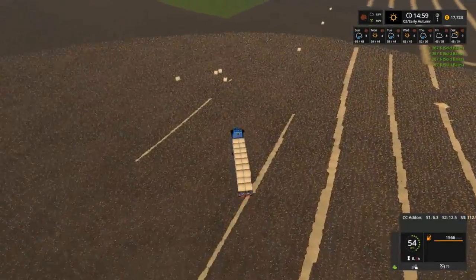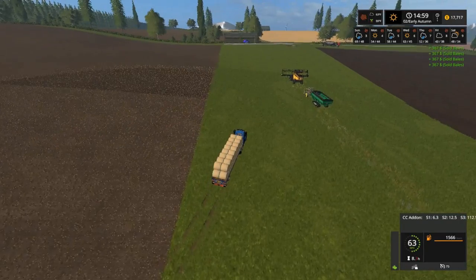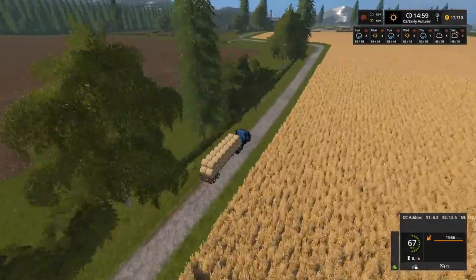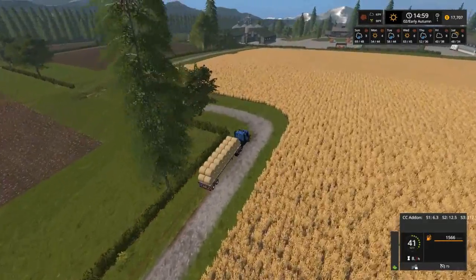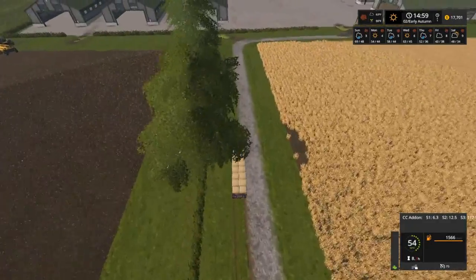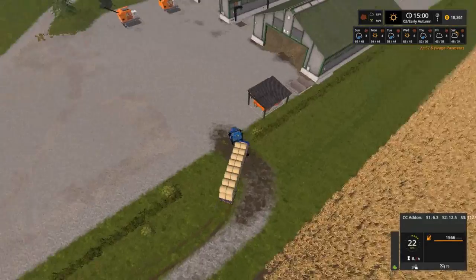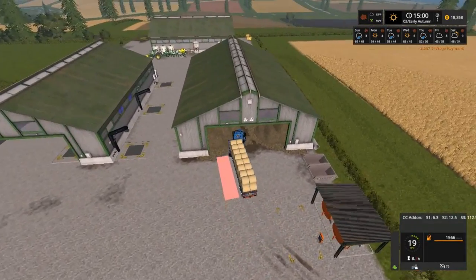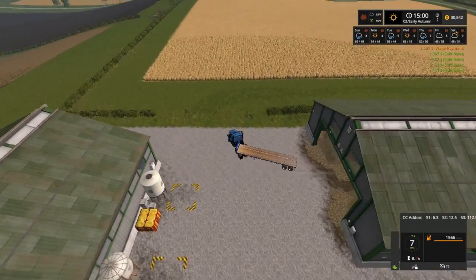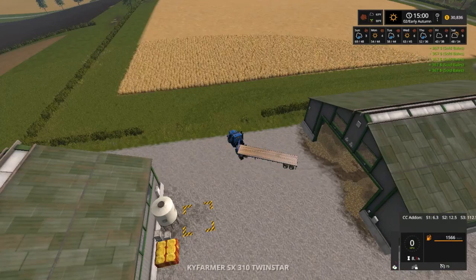We'll take this load up and then switch over to something else real fast. We need to fill up the fertilizer. I think we need to work on getting that grass up first before we do any more with the straw bales, because I don't think the straw bales are going to deteriorate as fast as that grass since it's not baled. Plus we can get that one combine in place. Eighteen thousand, thirty thousand — whoa folks, that's gonna do it right there. Let's pick up some grass bales.